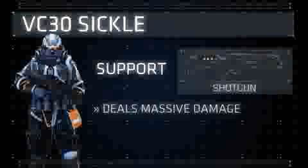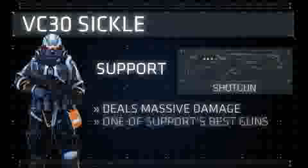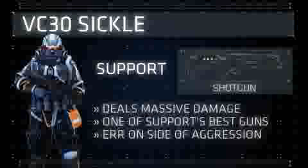The VC-30 Sickle does massive damage in close range, and despite its lack of effectiveness at longer ranges, it is one of the strongest weapons available to the Support class. Learn the layouts of each map and which routes to run, and you can dominate every match with this shotgun.